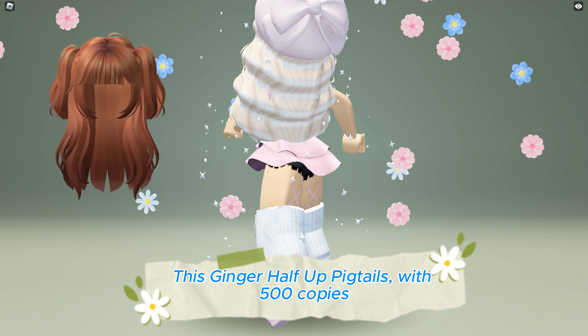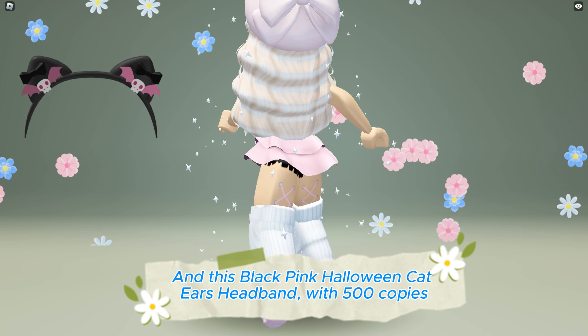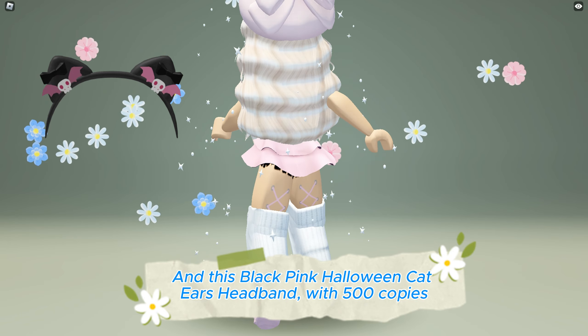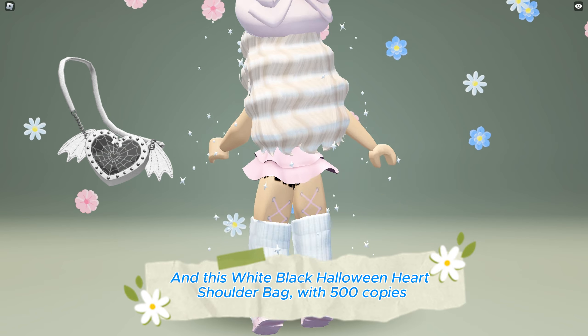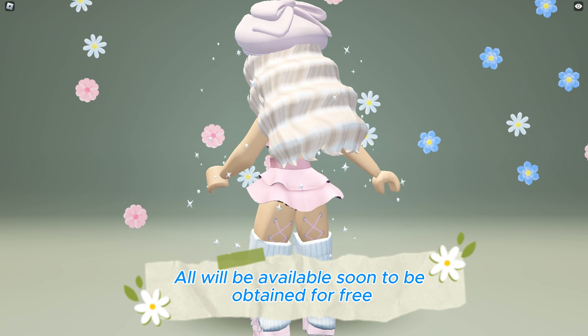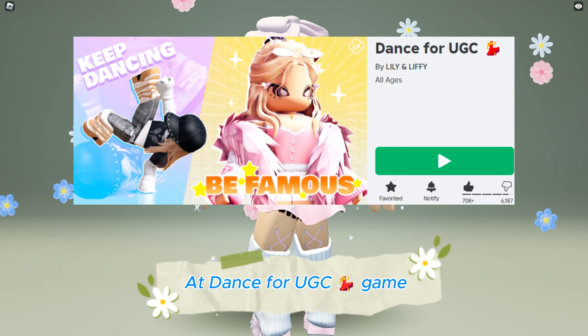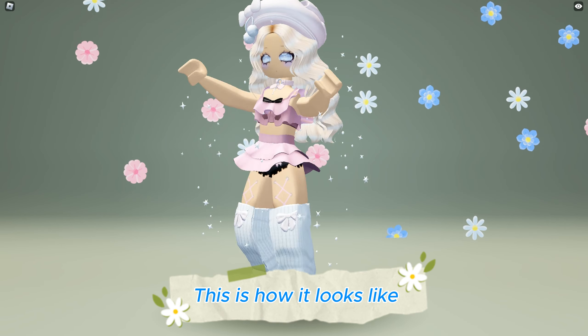This ginger half up pigtails with 500 copies, this black pink Halloween cat ears headband with 500 copies, and this white black Halloween hat shoulder bag with 500 copies — all will be available soon to be obtained for free at the Dance for UGC game. Game link in the description below. This is how it looks like.